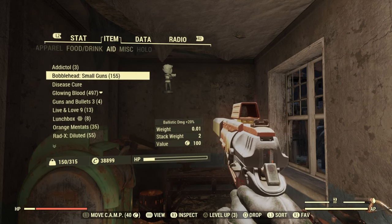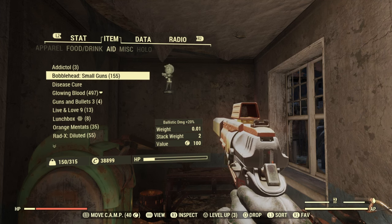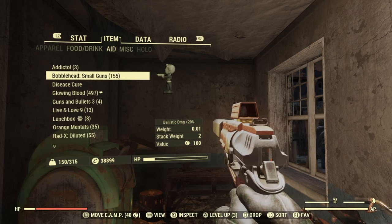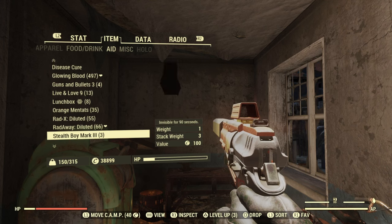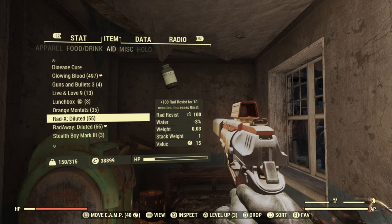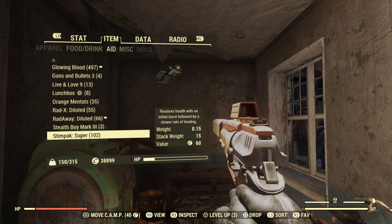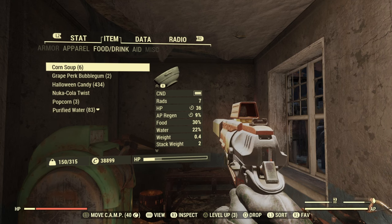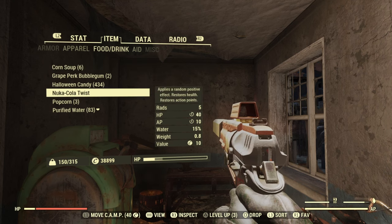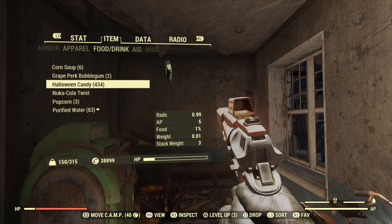For items, I like to use Small Gun bobbleheads — this is why I always have Curator up, to make them last longer. I also carry Glowing Blood to keep up my radiation. Other than that, just pretty much standard chems: Radaway Diluted, some Super Stimpaks — not normal Stimpaks. For food, nothing special: just some corn soup, popcorn, and water. Pretty regular stuff.